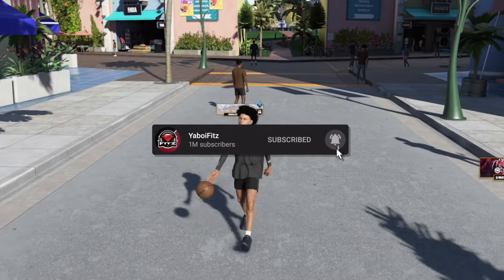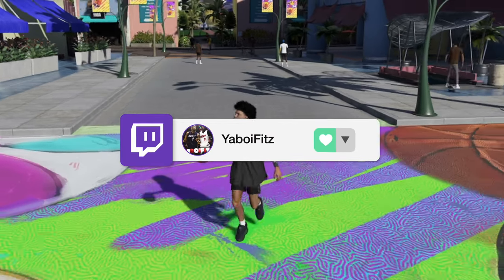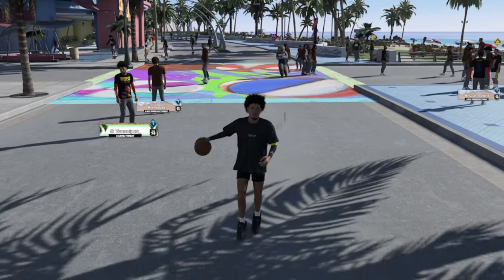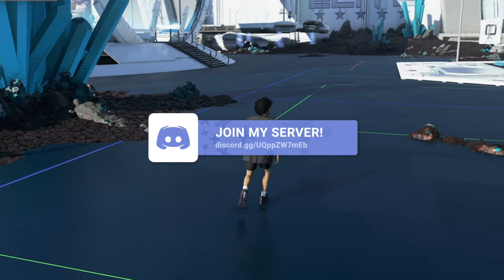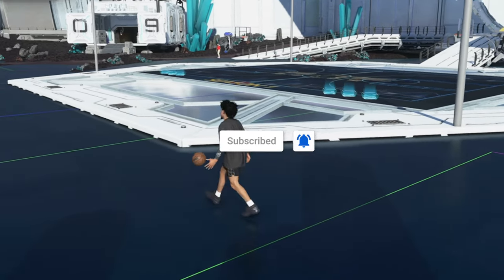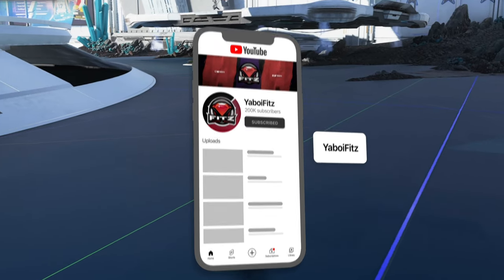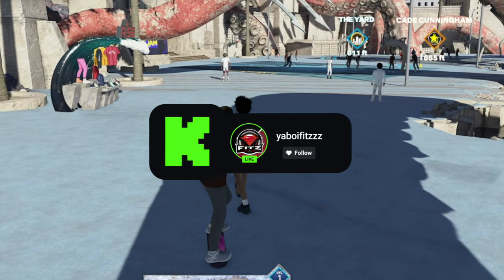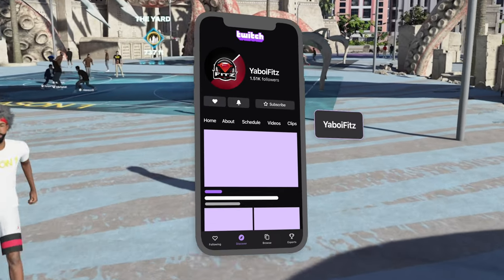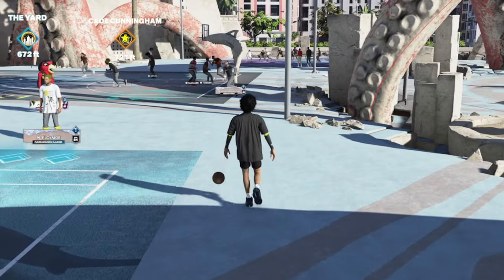That's going to be the best dunk and layup packages in the game. Like I said in the intro, I did rank every single dunk package and every layup package — those videos are linked. There's also a contact dunk tutorial; when I made it, getting contacts was significantly tougher, so if you use the tips from back then when it was harder, you'll be even better now that they've made the dunk meter easier. That's gonna be it for the video — appreciate y'all. Like the video, subscribe if you're new. It's your boy Fitz, I'm out.